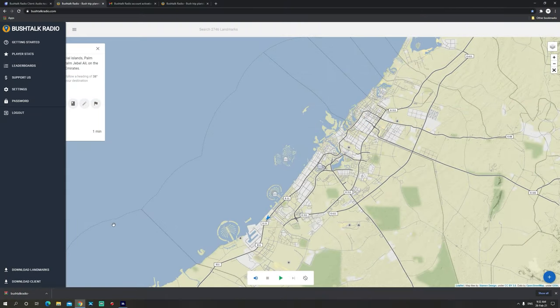In order to use Bush Talk Radio for Microsoft Flight Simulator, the first thing you need to do is create an account at bushtalkradio.com. Once you have created your account and logged in successfully, make sure you download both the landmarks and the client files. Extract the contents of the resulting files to your community folder. Once you've done so, you are ready to go.